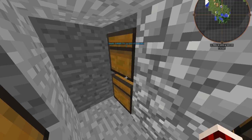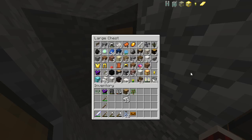I didn't check this one — it's mainly just filled with building supplies. I got my diamond armor and stuff to build with. I also really like the great wood stuff — I like the color.